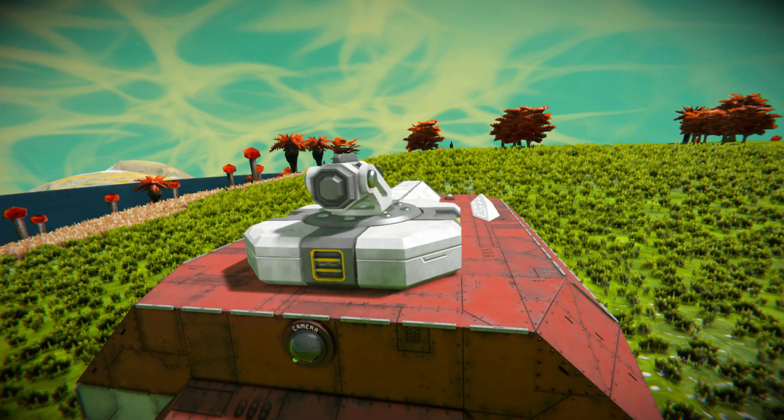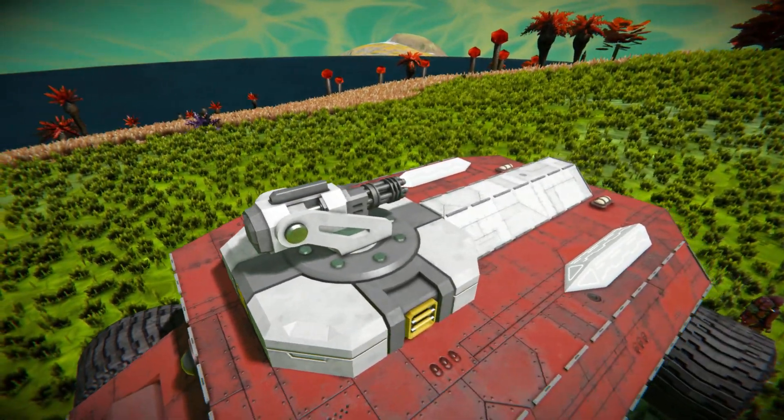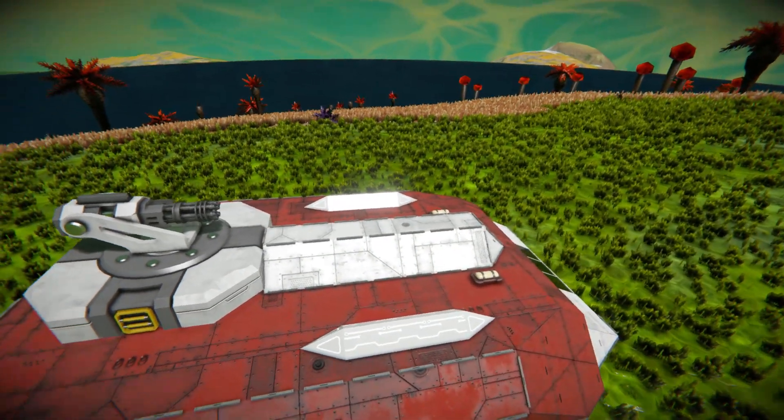Moving up and above this vehicle, we've got ourselves a gatling turret to help with any pesky drones that come close. Moving further up, there's some nice block work going all the way along the top, stopping it from looking very flat, along with two more interior lights just to light it up in the darkness.